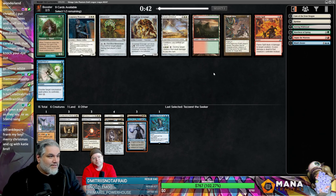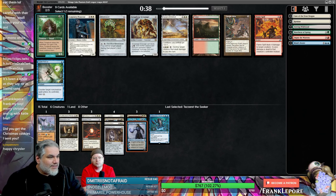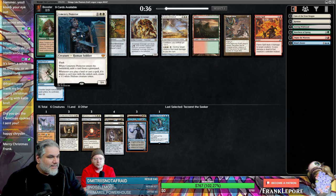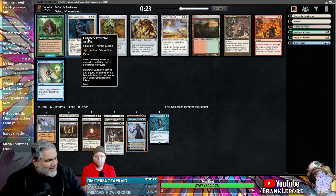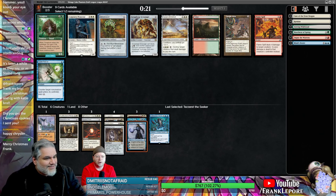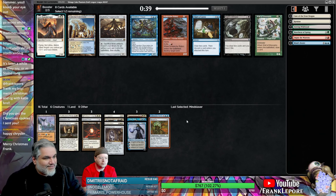Oh, Mind Slaver! I do like a Mind Slaver. Spell Pierce... Cemetery Protector — exile a card from a graveyard when it enters; whenever you play a land or cast a spell, if it shares a card type with that card, create a 1/1. We're just taking the Mind Slaver. Oh, I like a Colonnade.